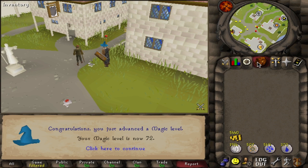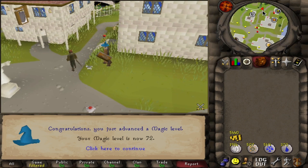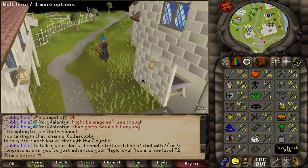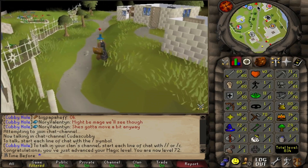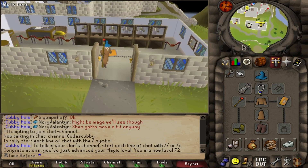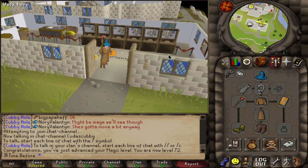72 magic all done. My goodness, was this a slow process, but it's going to pay off in the long run that I got this done now rather than waiting until next month when I need the requirement. Unfortunately I still need to collect around 50 limpwurts from the hobgoblins, so I need to kill a decent number more.